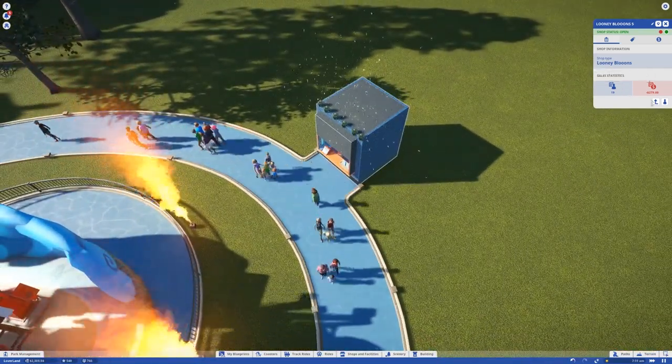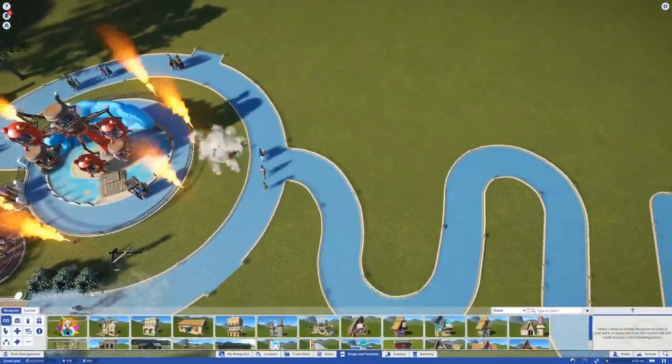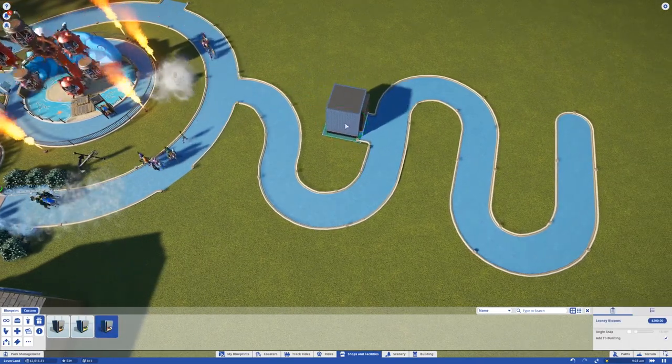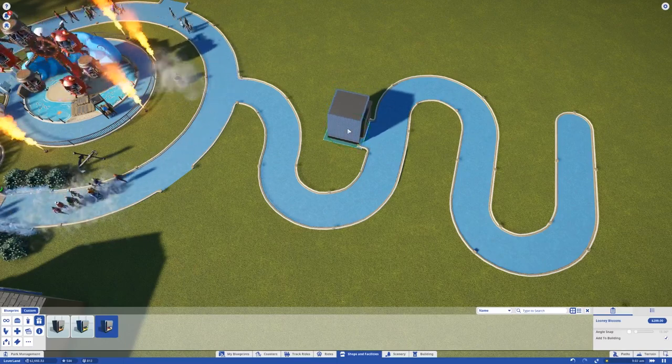For real, there should be like a bulldozer button. Alright, it's the old-fashioned delete key on the keyboard. Let's go to custom — I would like to get a new balloon building, loony balloons. Yeah, let's get a new balloon building. It's gonna look a lot better over here like an actual designated area. I'm gonna add a picnic area in here, it's gonna look really good.